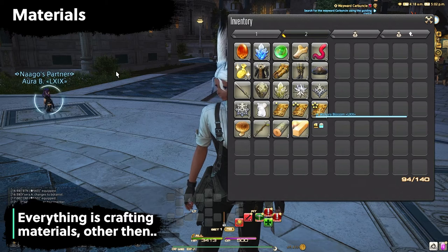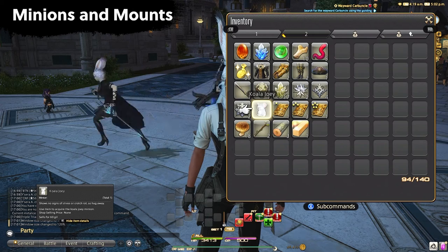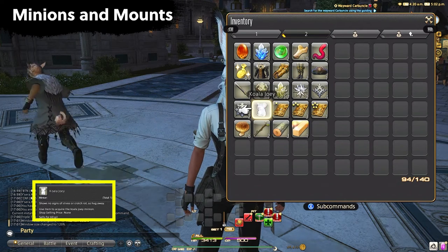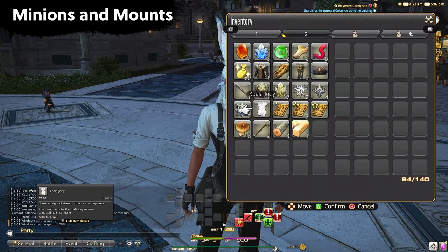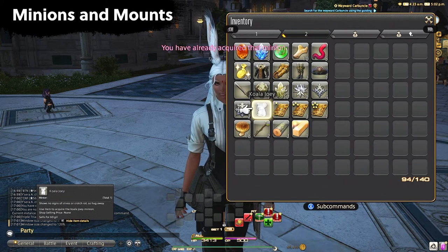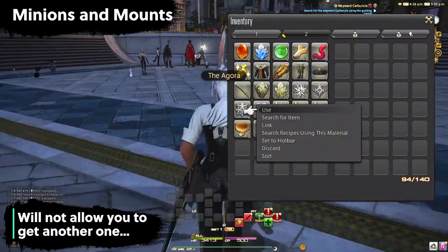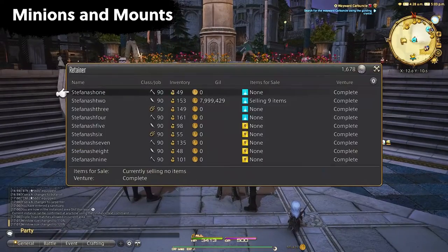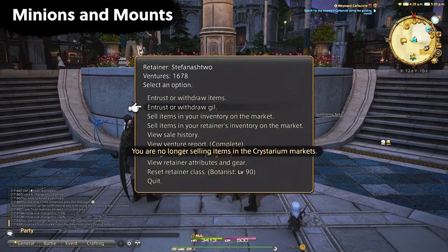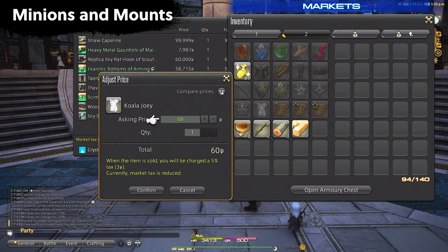You can see the type of material listed on the tooltip at the bottom. We also have minion and mount items — make sure to actually use the item in order to be able to summon it in the future. If you already have that mount or minion you'll see a pop-up saying you can't have more than one, so you can either sell it on the market board, discard it, or better yet be super nice and give it to someone else — maybe an FC member who doesn't have it yet.